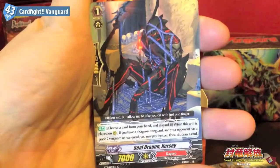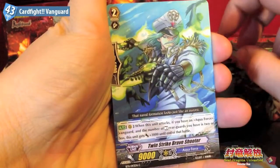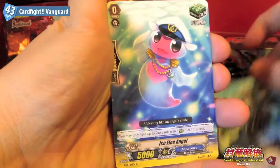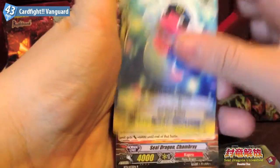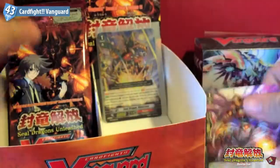We have Sealed Dragon Kursi, Savage Archer, Twin Strike Brave Shooter, Ice Floor Angel, and Sealed Dragon Chambrey.